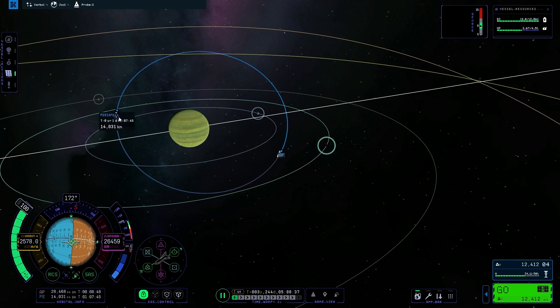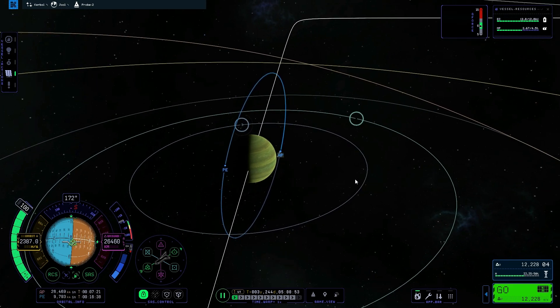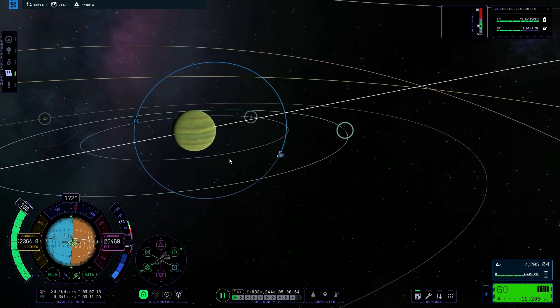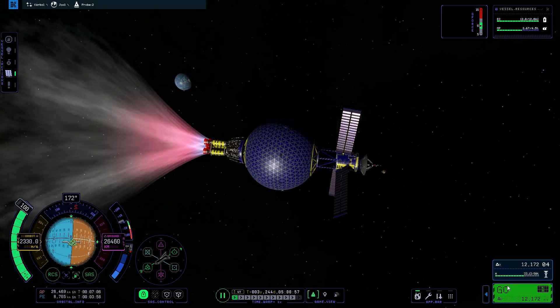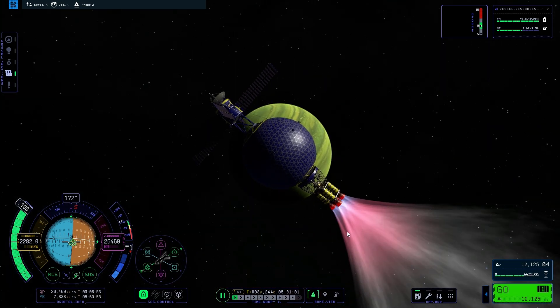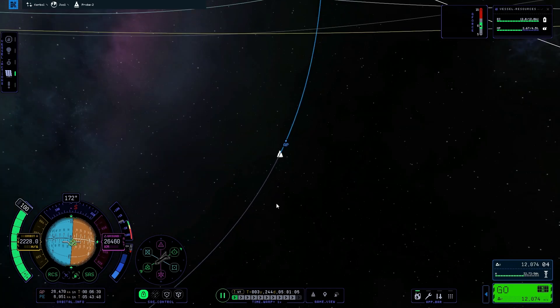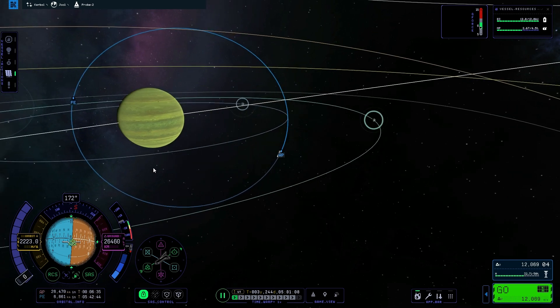We're going to accelerate — well, technically we're decelerating, but I'm burning the engines and slowing us down, which means we're going to get closer to Juul. Now my periapsis is dropping very quickly. The next time we go around — oh, there's Leith! That's a beautiful moon. I want to go there at some point, but right now I want to get close to Juul. I want to get a really good look at Juul.